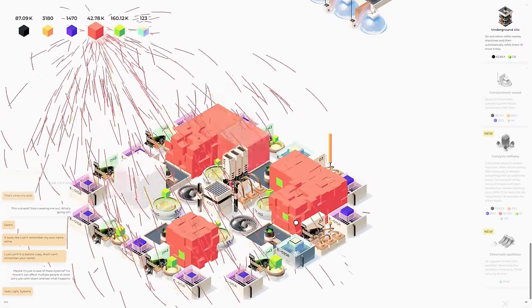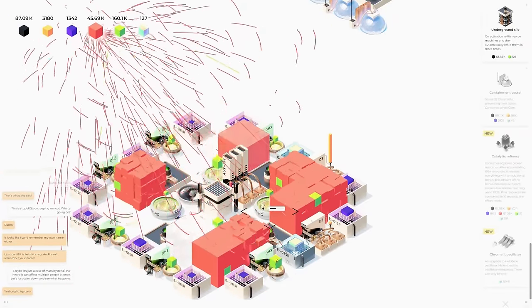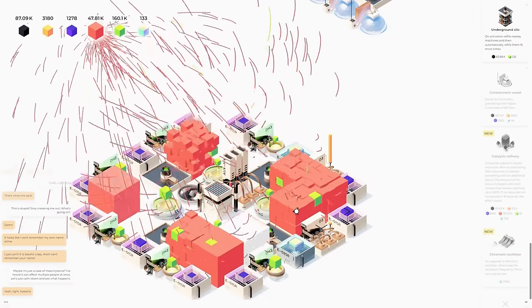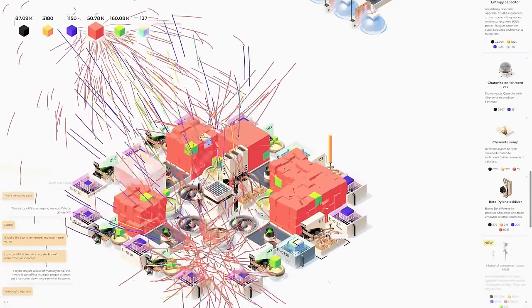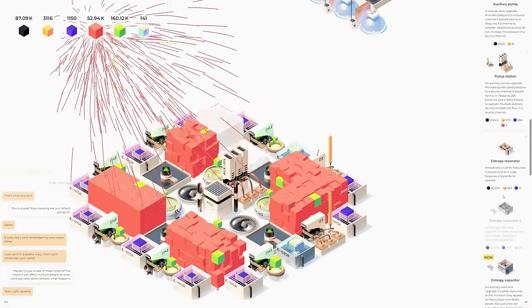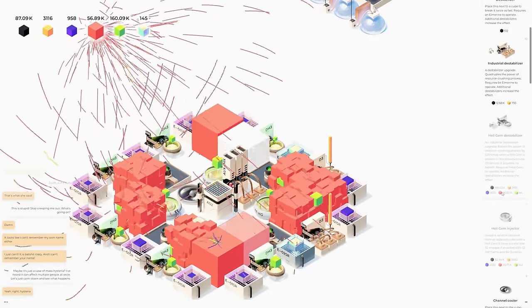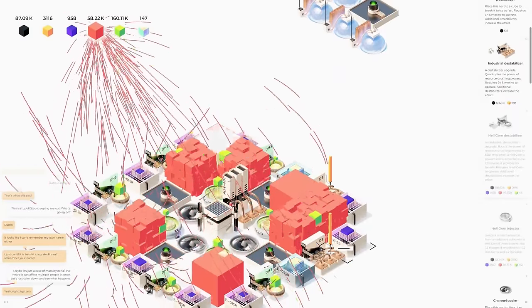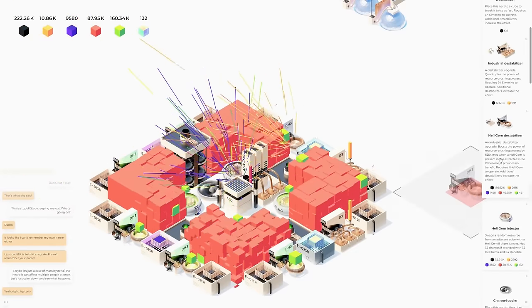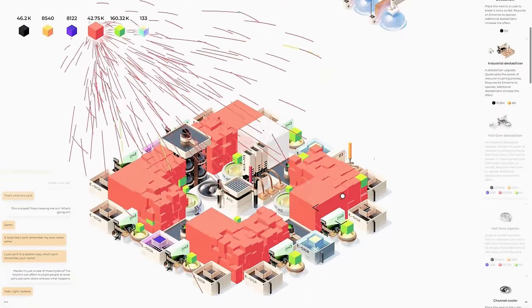Wait — these hell gem infusers are going fine but these ones aren't popping. These two aren't hell gem destabilizers! Oh my gosh, how did I miss that for this long? I need to fix those immediately. I thought those were hell gem destabilizers already — that's why they're not working. Let's finally get these upgraded to hell gem destabilizers. I can't believe I completely missed that.